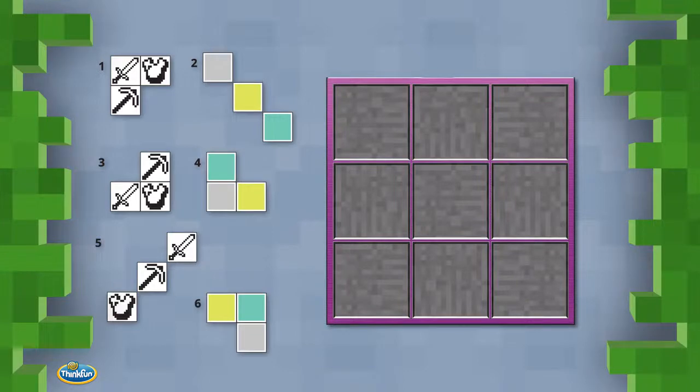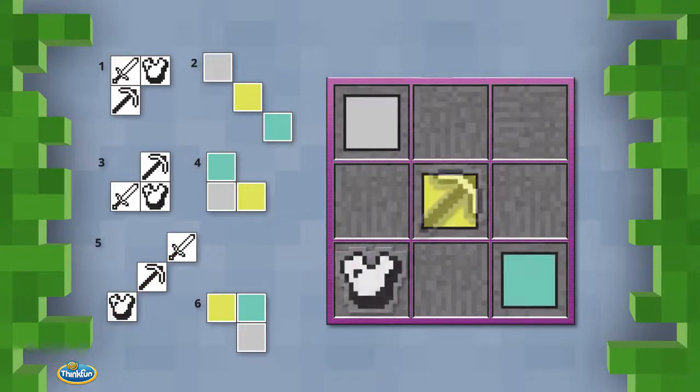To start, let's first look at clues two and five. Both patterns are diagonal rows of three squares each, so there's only one correct placement for each of these patterns. Clues two and five would intersect, so the middle square on the crafting table must be a gold pickaxe.